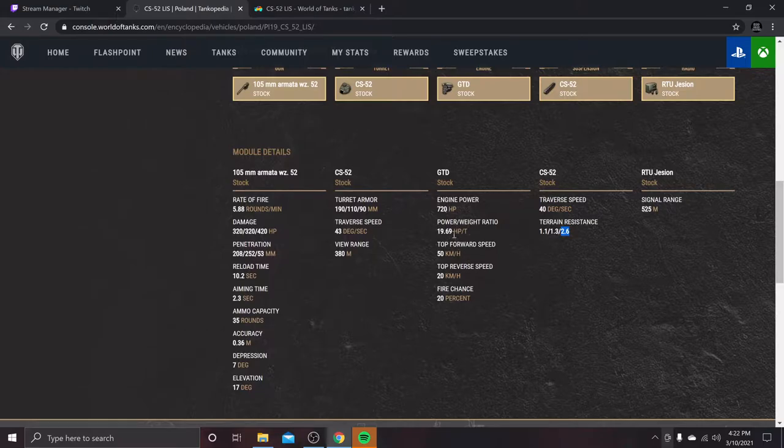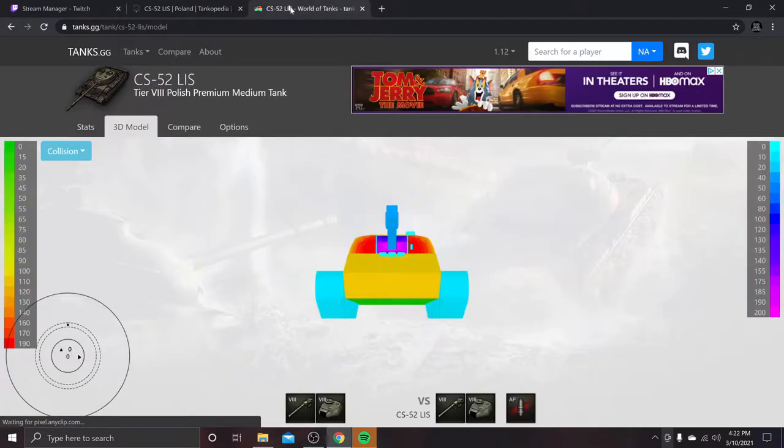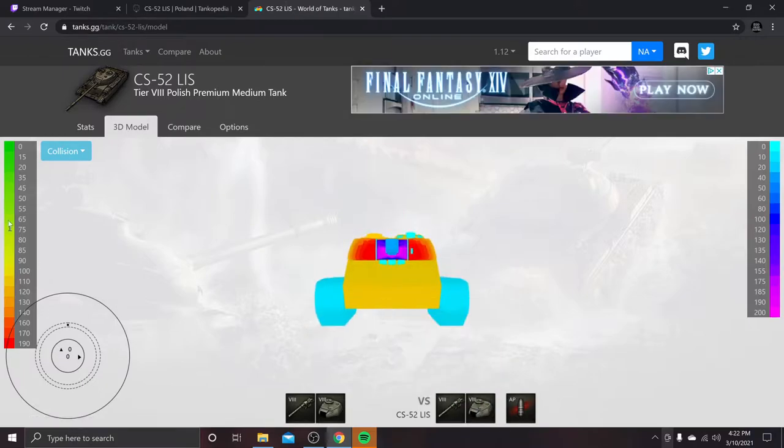On soft terrain you're going to go from 19.69 down to about 7 power-to-weight. Let's go ahead and jump over to take a look at the armor.